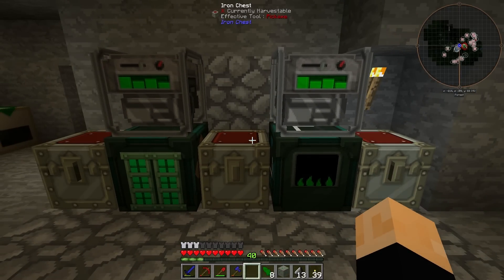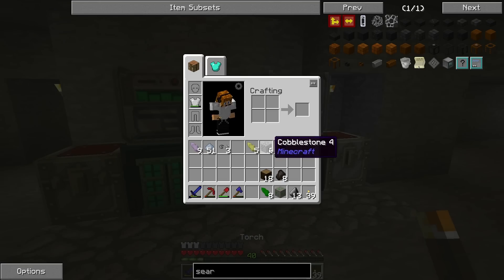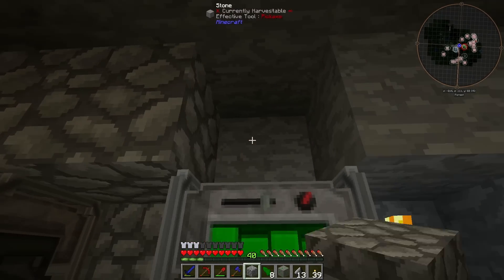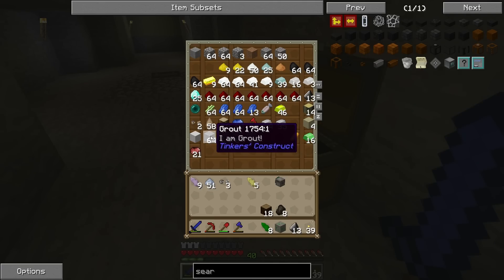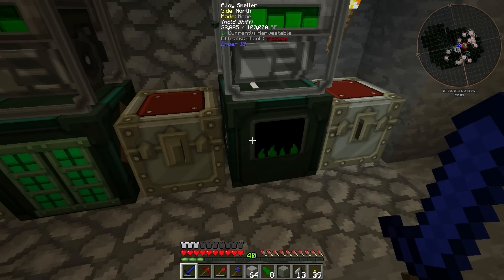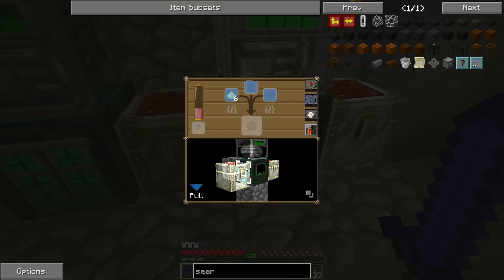And it actually looks better — it's a much cleaner setup. We can tidy it up by putting some cobblestone down there. That looks pretty good. Now we want to grab our grout and put that in the smelter. Grout, grout, grout, and more grout. The grout needs to be cooked. We couldn't figure out why it wasn't cooking, so let's figure out why it's not cooking.